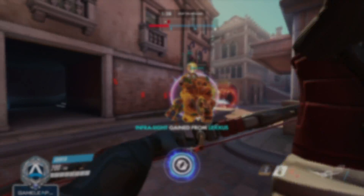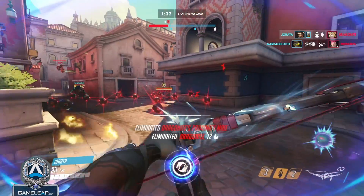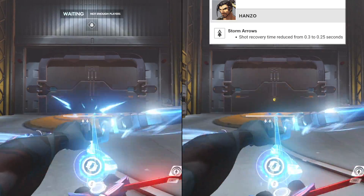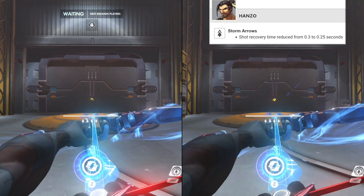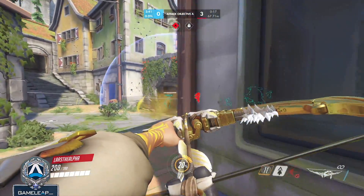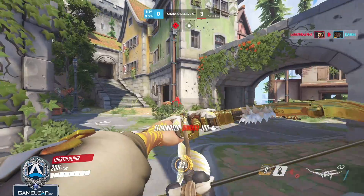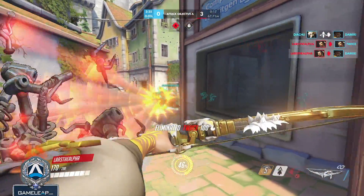Kicking it off, number seven on our list is a DPS — none other than the newly buffed Hanzo. Hanzo's Storm Arrow now has less time in between each shot, so you can actually burst targets down a lot quicker with more Storm Arrows in rapid succession. For example, if an enemy is actually standing still, a lot of times you could get in two Storm Arrows and double dink them before they have any time to move or react.